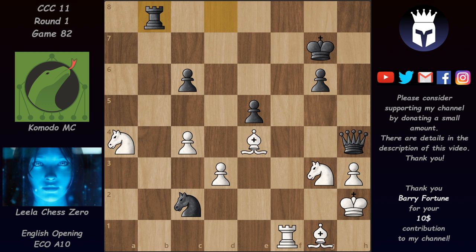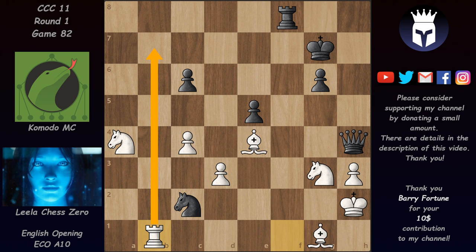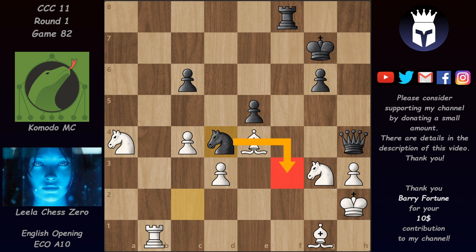KMC needs to activate the rook — once the knight comes back, black is just minus a pawn and white will increase pressure. One idea is Rook H8 to attack this pawn, but simply Bishop G2 and white is fine. Another idea is Rook B8 or Rook A8 to try to come to the second rank, but Leela can play Rook F2 and pin the knight. KMC actually played Rook F8 trying to exchange rooks, which would allow the knight to come to E1, but Leela's rook is much more active.